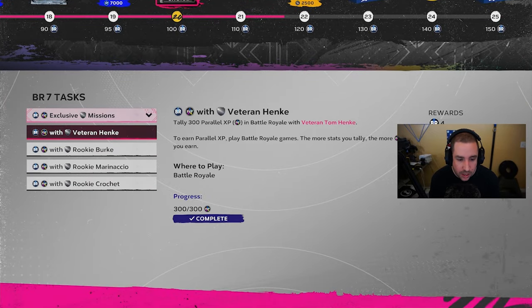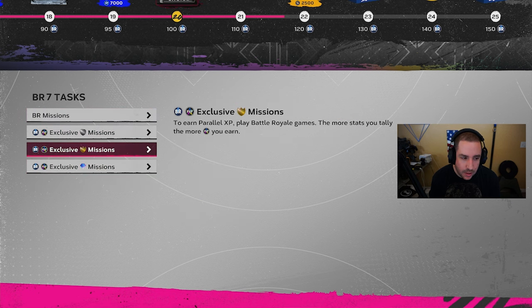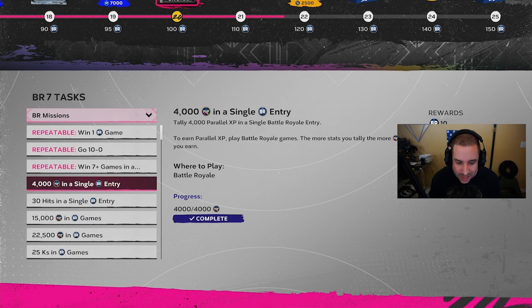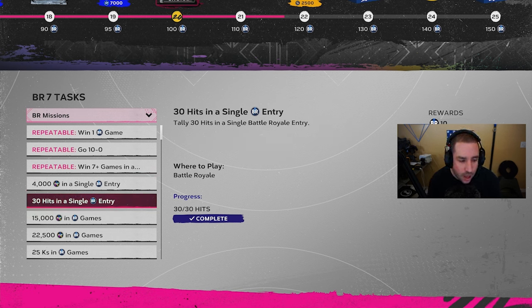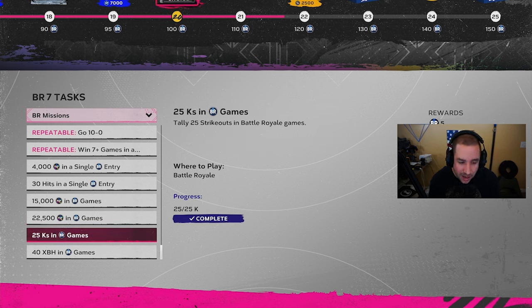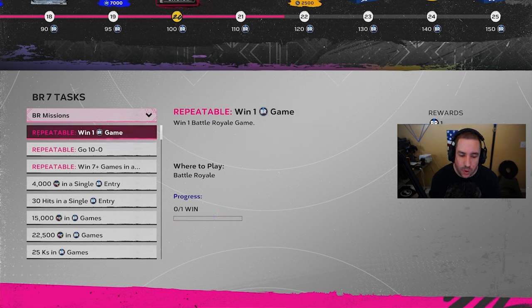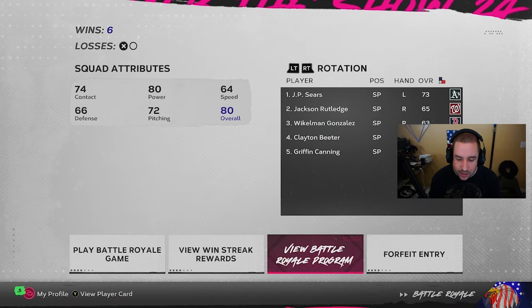To grind the BR program, you draft players and do PXP for them. I got four done in silver, three in gold, and three in diamond. Some of the harder milestones — like 4,000 PXP in a single entry or 30 hits in a single entry — may be tough, so you might need to grind more toward goals like 22,500 PXP or 25 strikeouts and 40 extra base hits. Every game you win also gives you a BR star.